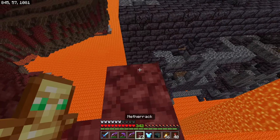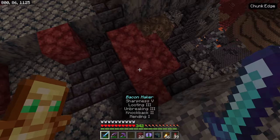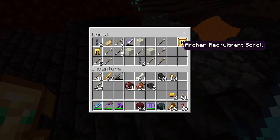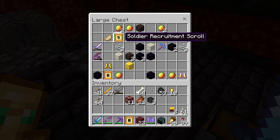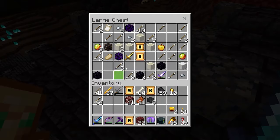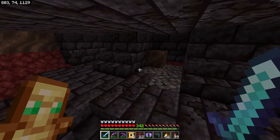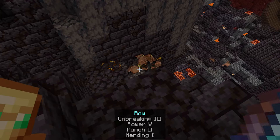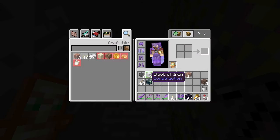Let's get up here — I see a chest. We got recruitment papers, yes! This will get us an archer. Also a soldier and a knight. Eventually we're going to probably end up having hundreds of these guys around the world and on the battlefield. I also grabbed some additional things: iron blocks, a few pumpkins, and some obsidian.